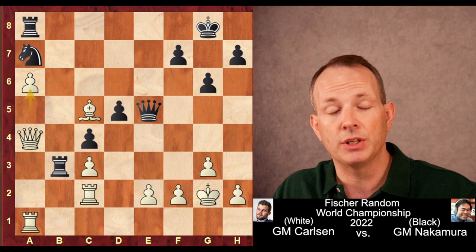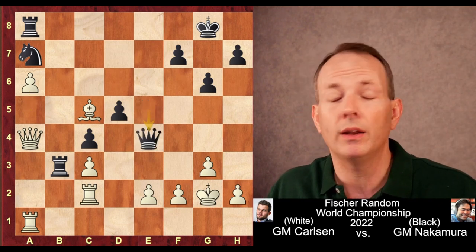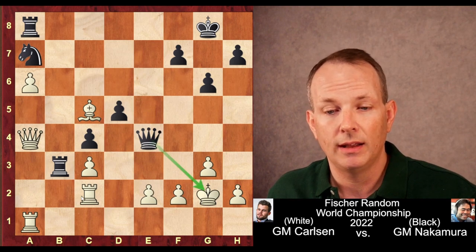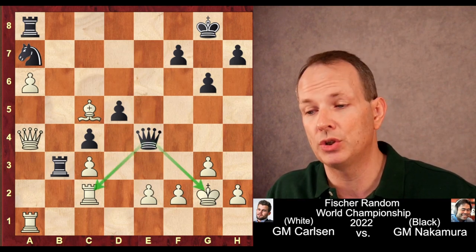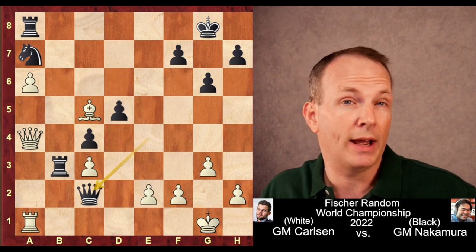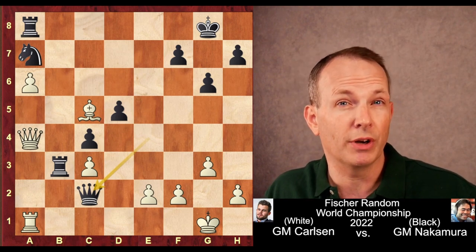Hikaru takes advantage of it with queen to e4 check — a double attack. It hits the king and it hits the rook at c2. King g1, queen takes c2, and now Hikaru has a decisive material advantage.